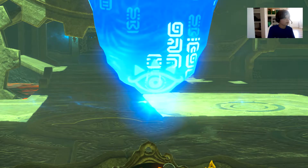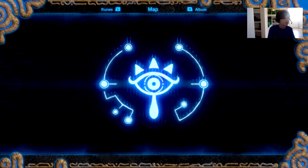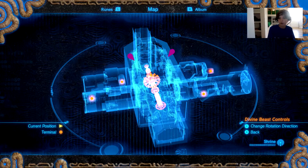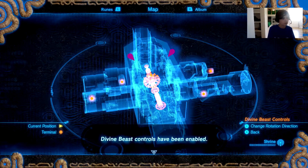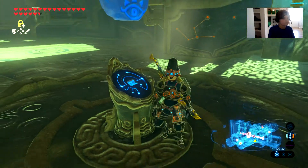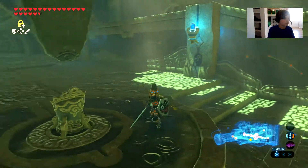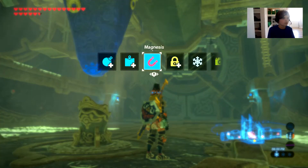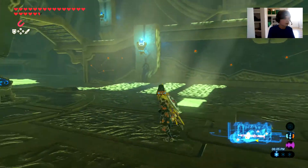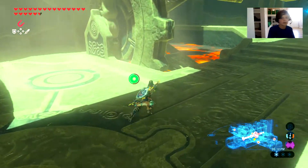This is a secret divine beast. It seems this is not a terminal in the animal form - it's like a terminal base but it's not an animal shape. I wonder what that does, but I think first let's go to that lava area - it seemed interesting to me.